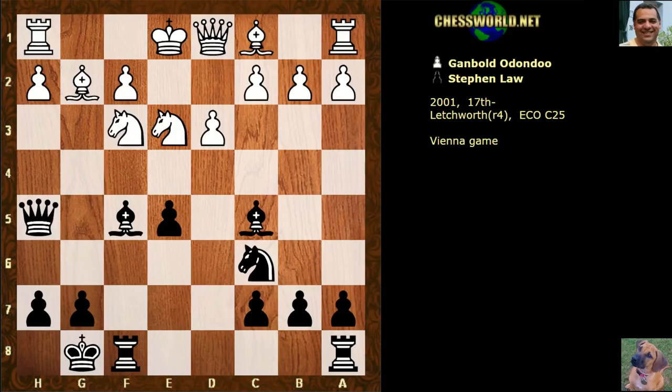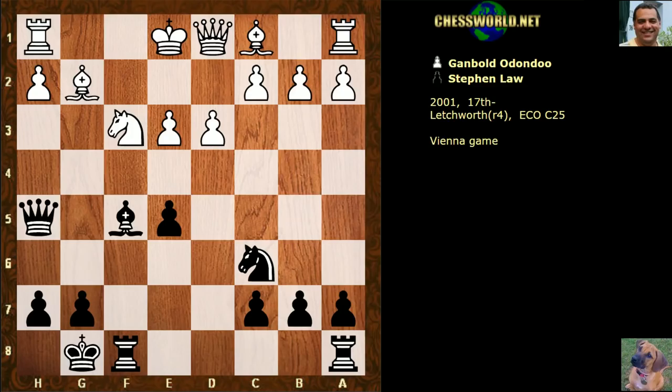Steve Law can pounce now — what did he play? I'll give you five seconds, black to play. He took on e3. The e3 knight was quite useful — it was guarding things like g4. Now we have fxe3, and the energetic pin bishop g4, which is reducing white's options now, forcing white to defend f3. It looks like an awkward pin.